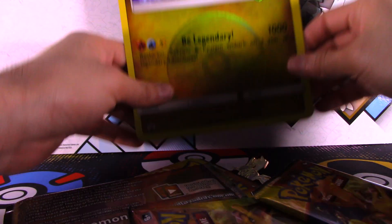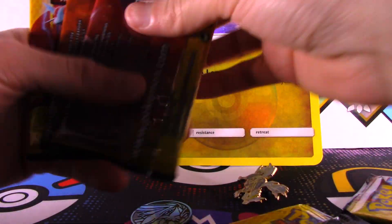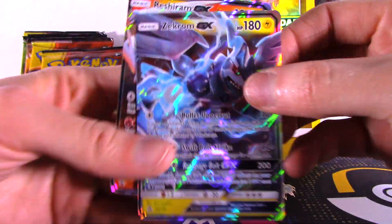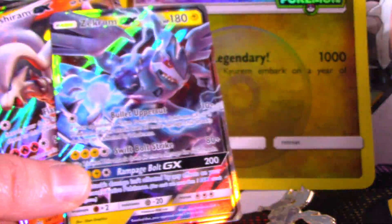There are none of these that are broken. Alright, we got 1, 2, 3, 4, 5, 6, and 2 cards — the promo cards that come with the box. Alright, now there's the display like this.